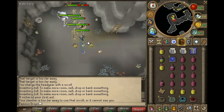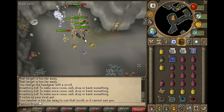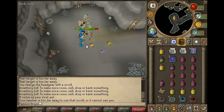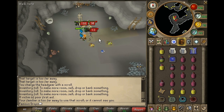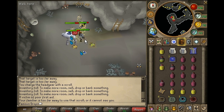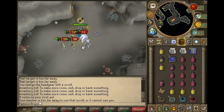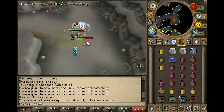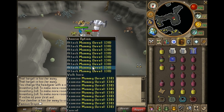I turn my auto retaliate on, get them to the corner, and then I just run back and forth over a 3-square period. So there's 1, 2, 3 — if I run to this square it'll drag one mummy in, and if I run to the other square and just keep doing it, it pulls them all into one convenient little death dot.